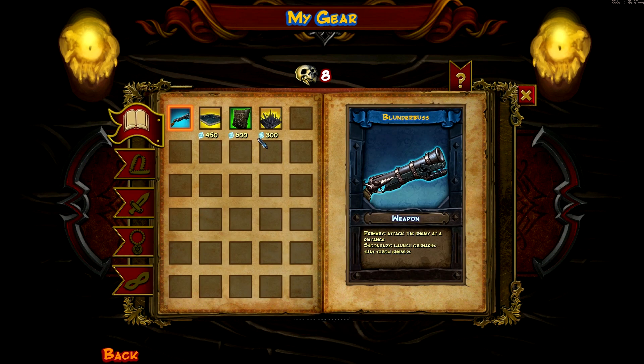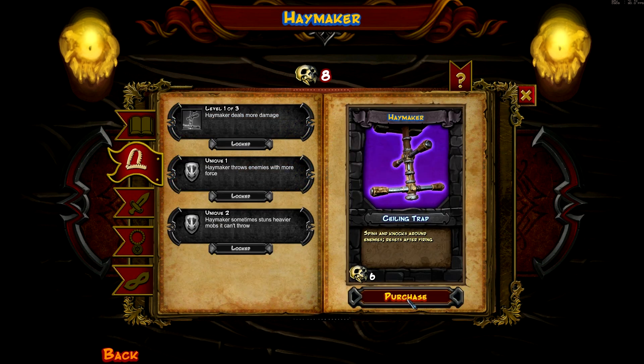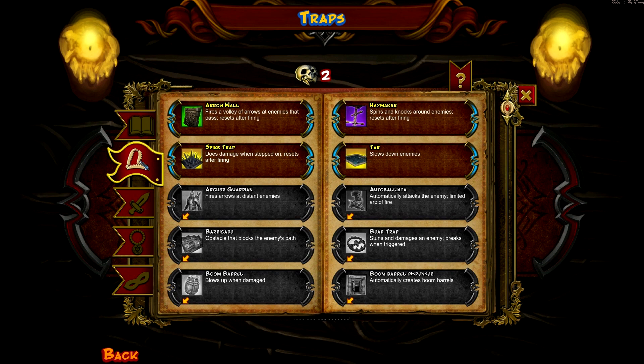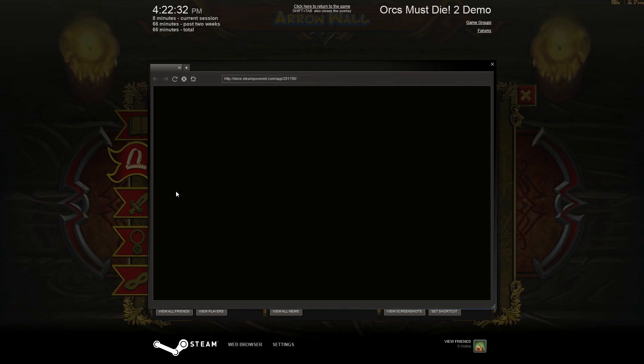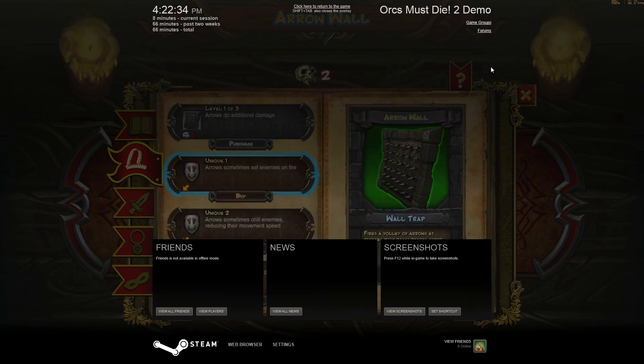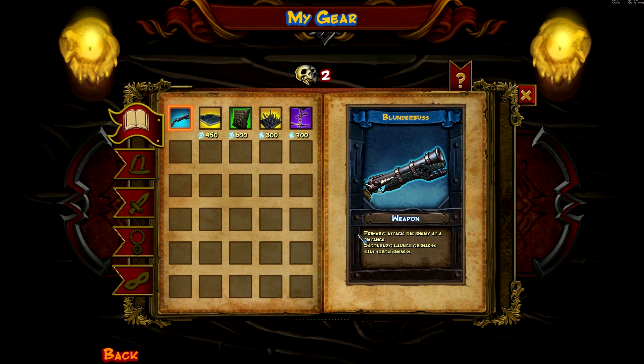So here's my gear. I now have a spike trap, which is cool. We can also buy a haymaker — I've got enough skulls, so let's do that. You can also improve current traps you have, like the arrow wall. I clicked buy and it thought it meant buy the game — sure. Still says I have eight skulls but I bought that already. That's odd.